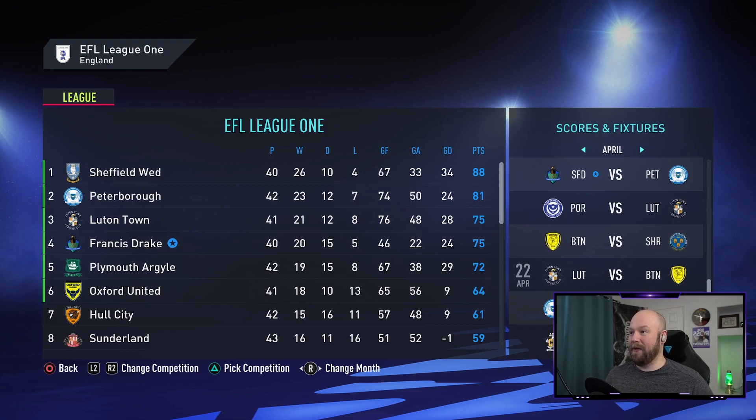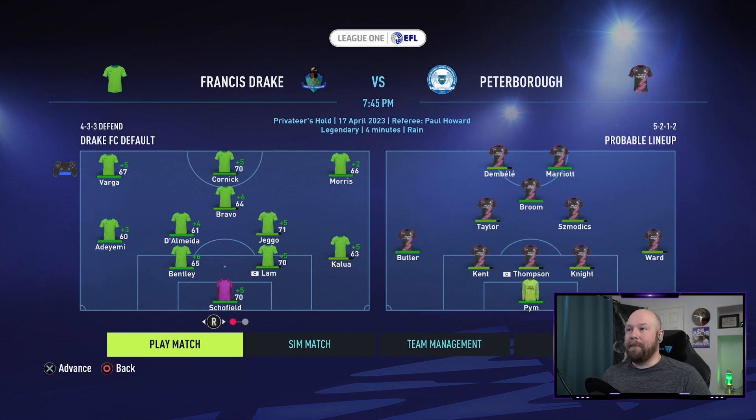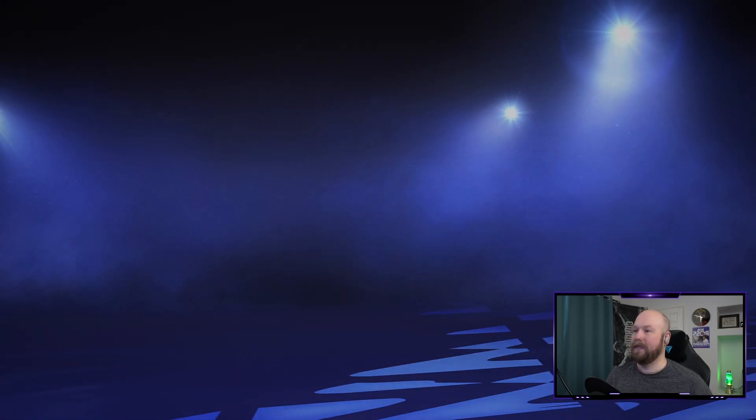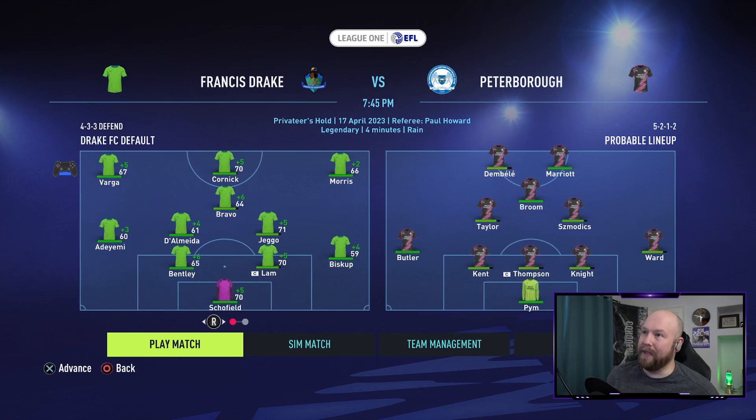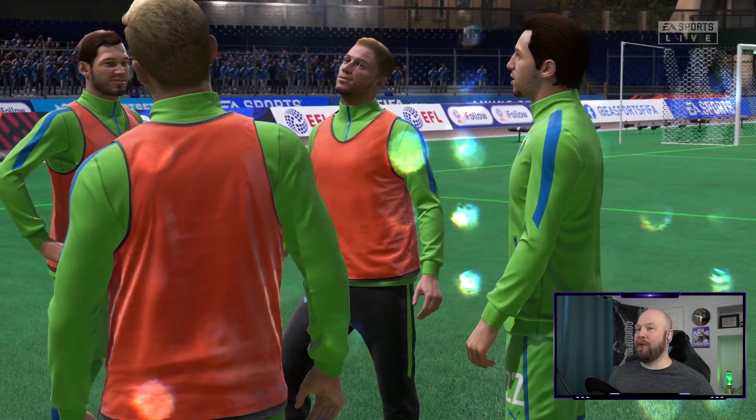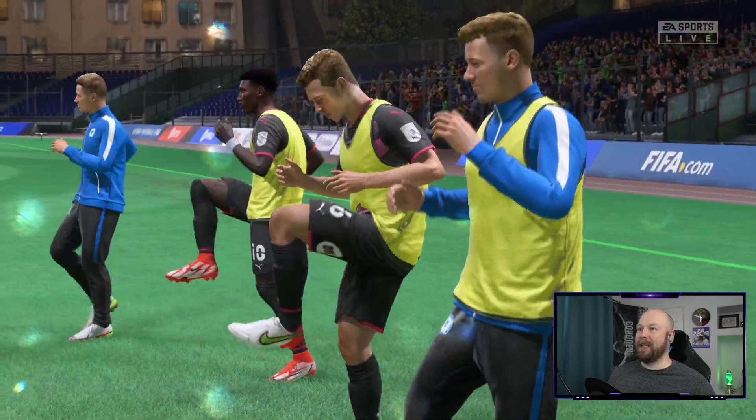We've got to stop Peterborough today. They've got Dembele and Marriott up front. Broom, Taylor, Smostics in midfield. Butler, Kent, Thompson, Knight, Ward in back, Pym in goal. We've got Almeida in, Adeyemi on the left side defensively. Lua's a little worn out — we'll bring Biscop in for that one. It's a very important home match — we've got to get the win. They're already calling it a six-pointer.